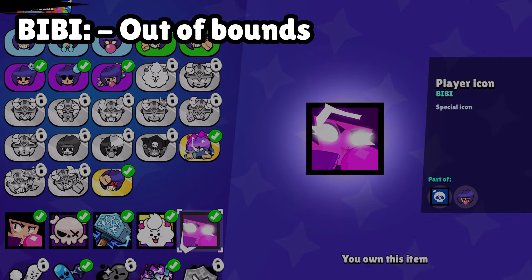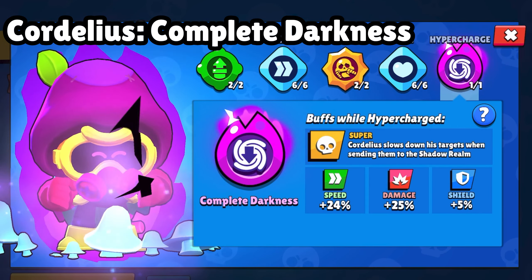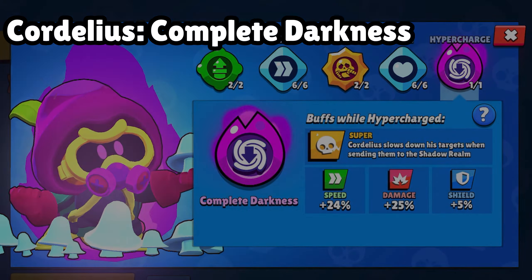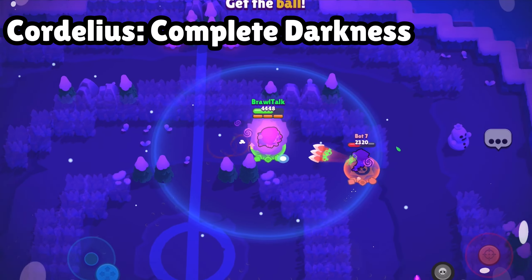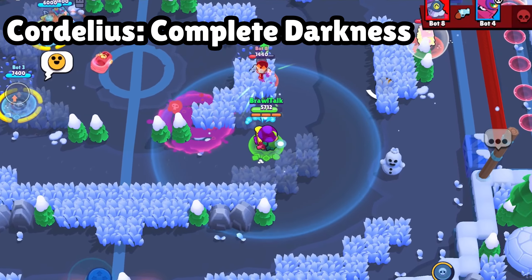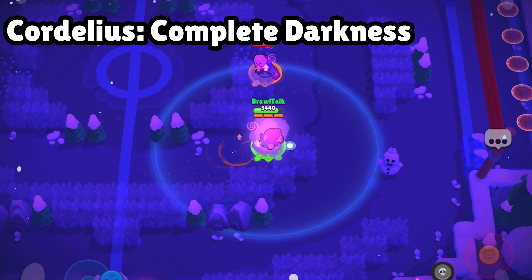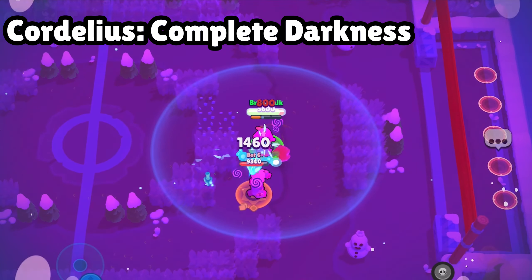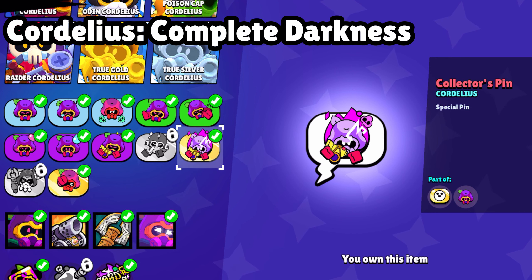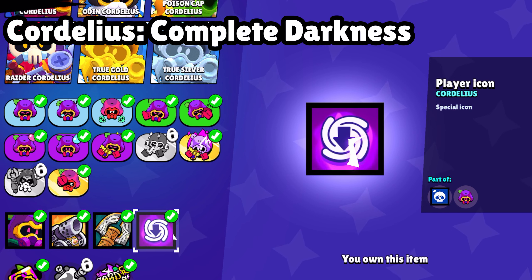Tell me in the comment section what you think about it. One of the most wanted hypercharges is Cordelia's. The hypercharge is a little bit interesting and kind of competitive. You can see that it slows down the enemy in the shadow realm, which is actually good against tanks or high damage dealers, so it will be very helpful. Let's move to the cosmetic part of Cordelia's: animated pin and animated profile icon. Tell me which hypercharge you are waiting for most — I know many people are waiting for Buzz's hypercharge, but I am a little bit interested in BB's hypercharge.